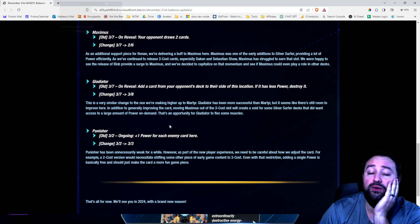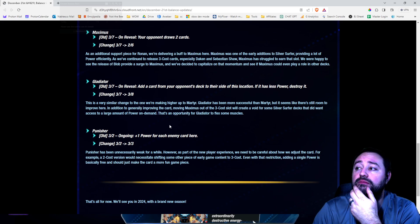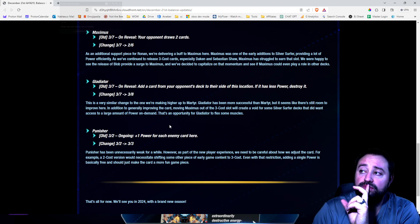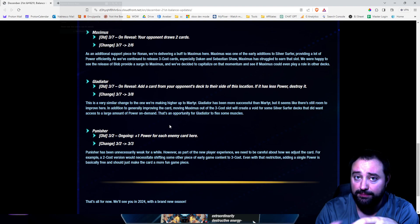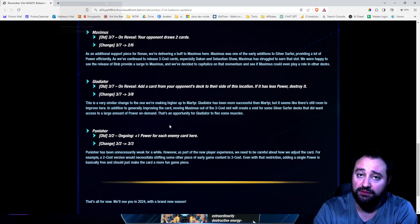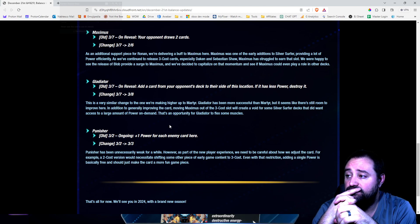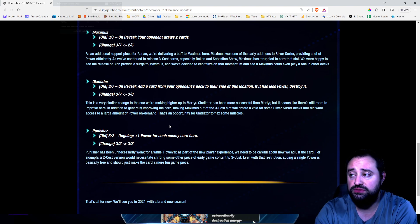Maybe we will get used to seeing Gladiator in some decks more often. My thing is there's a lot of Blob being played, and that means big cards are in decks — Gladiator right now in the meta has a bigger chance to not kill something. There have been countless times where my opponent's Gladiator has pulled out an Infinite or pulled out an Orca. I don't mind that change — we'll see how that goes.